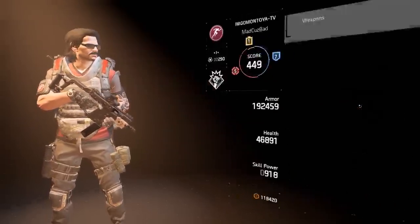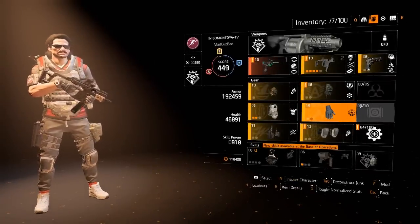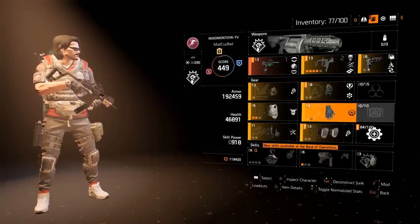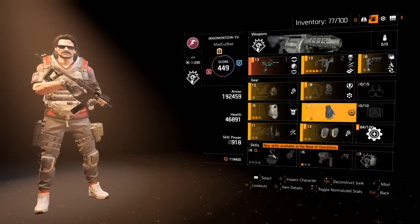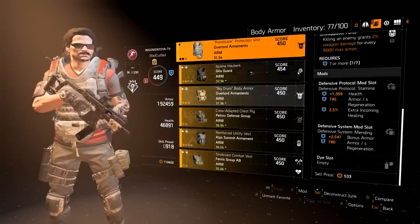When Safeguard is active your heals are insane. If you use your Chem Launcher it heals you very fast — so a lot of times if you know you're going to be taking a bunch of damage, pop your Chem Launcher ahead of time and just stand in it while you're killing things and you are not going to die.